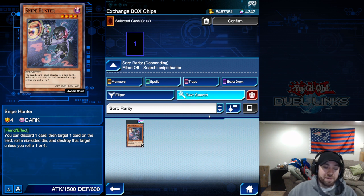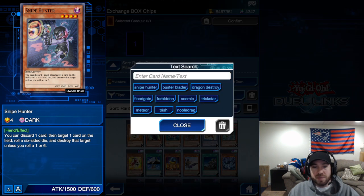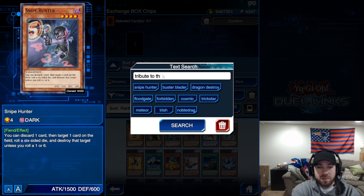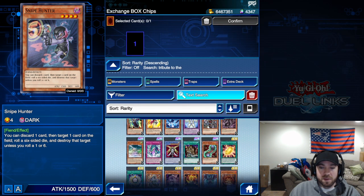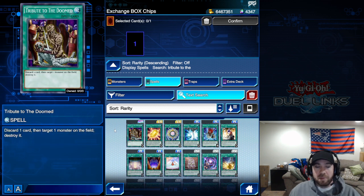That's number five, but I want to give a couple more honorable mentions beyond the Buster Blader and Forbidden Dress cards already mentioned. The first additional one is Tribute to the Doomed — very similar to Snipe Hunter in that it benefits decks that use discarding.